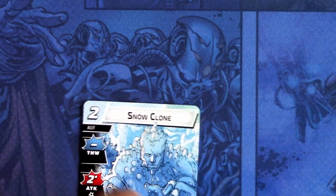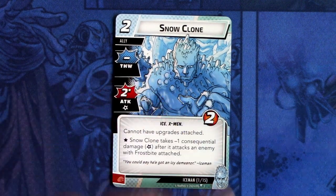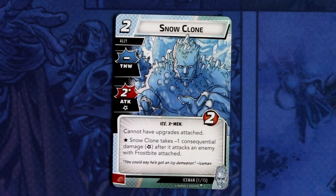Then we have two copies of Snow Clone. Snow Clone is a two-cost ally with zero sword and two attack with an asterisk. Ice and X-Men traits. Two hit points, cannot have upgrades attached. The asterisk is: Snow Clone takes minus one consequential damage after it attacks an enemy with Frostbite attached. And can be committed as a physical resource.